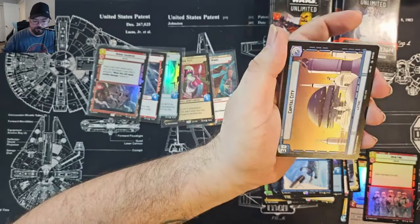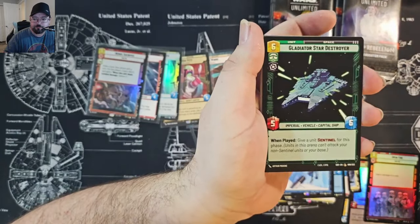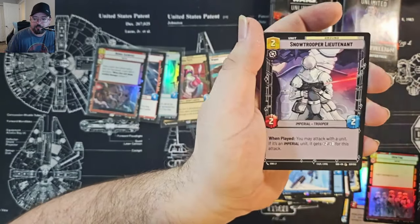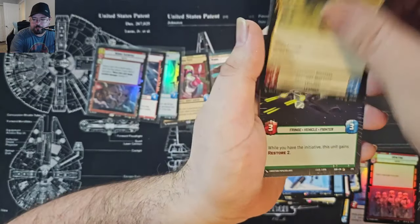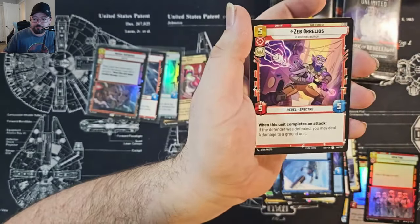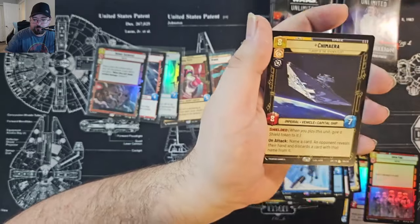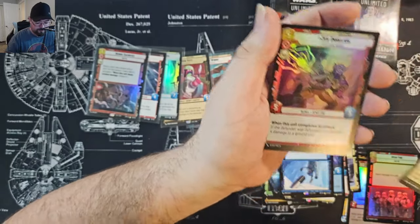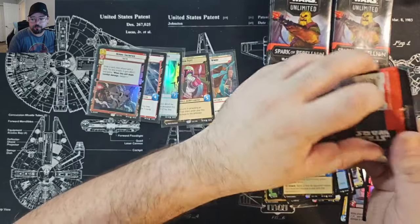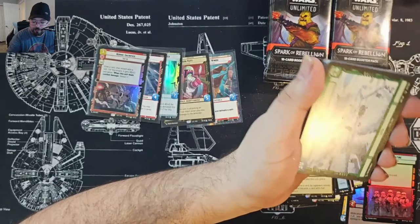We've got Iden Versio. This has quickly become my main TCG but I also like Sorcery. Consortium Star Viper Hyperspace, and Chimera — I actually needed one more of those, perfect. Zeb Orrelios uncommon foil. Director Krennic with a bit of a nick on the top — doesn't matter though.